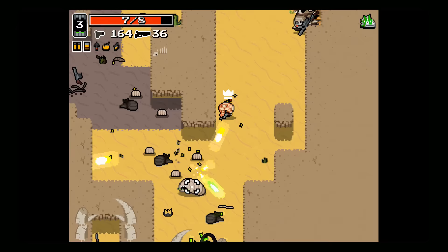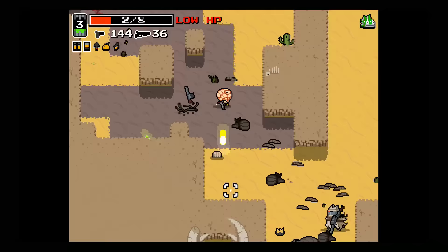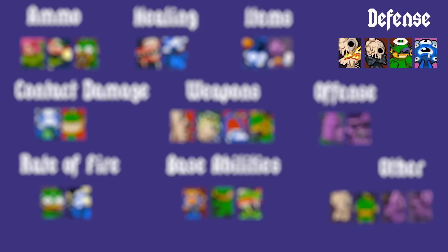Before going on to the next categories, it's worth noting that even if you don't focus on the ammo or item drop mutation categories, it's advisable to take at least one mutation from them before getting too far into the game. The stronger weapons found later in the game take proportionately more ammunition, so having some way to regenerate, find more, or hold more ammo is practically mandatory for most mutants.